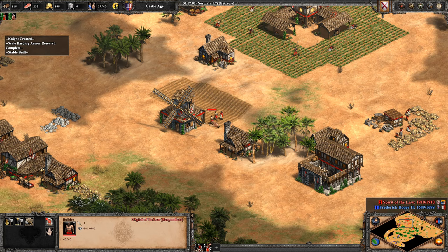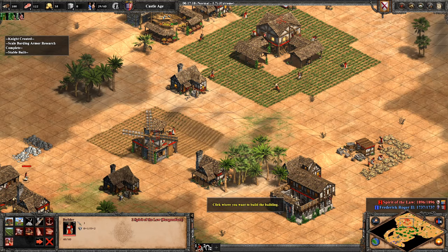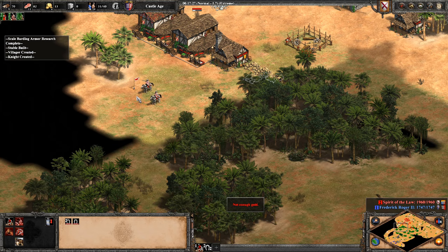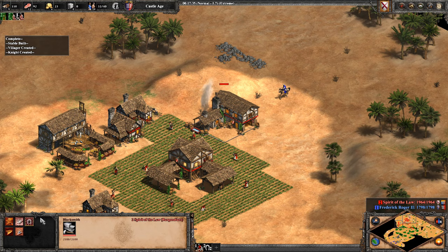It feels like I have tons of food because I was able to grab Horse Collar before going up. That's nice. This is a really strong civ, guys — I do not want to play a generic civ against this one. I mean there's been some sloppy play here and I'm feeling pretty good. Like I'm gonna have Cavalier in a couple minutes.